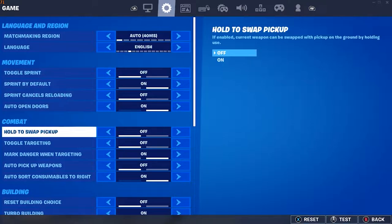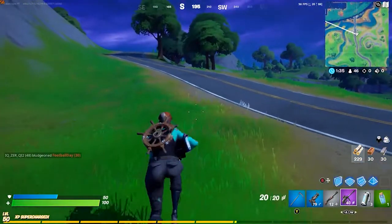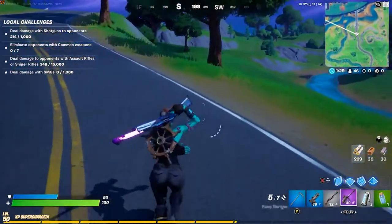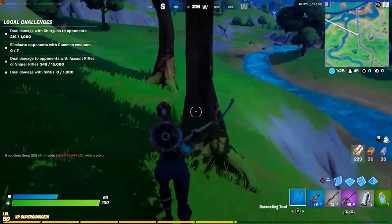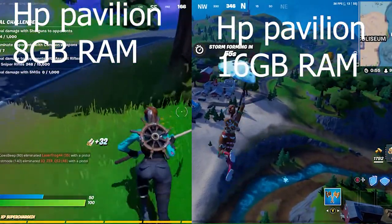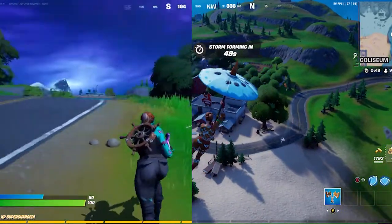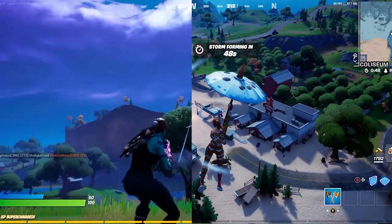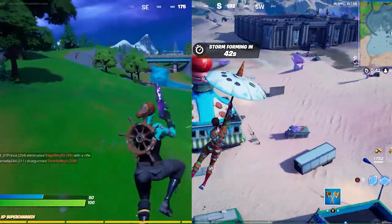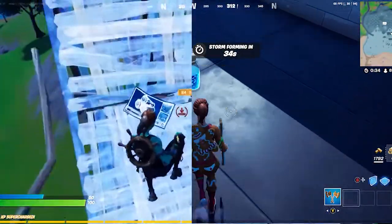You will notice we got anywhere from 50 to 70 frames — about the same amount, maybe a little bit more. Both are on epic settings; I put everything on epic. In this next segment and toward the end of the video you're going to see a full clip of just the 16 gigabytes. Here in this segment, on the left is the HP Pavilion 8 gigabyte and on the right is 16 gigabytes of RAM. It is harder to see, which is why I have two full video links, and there are also links to the full video and the hardware of the laptop in the description below.